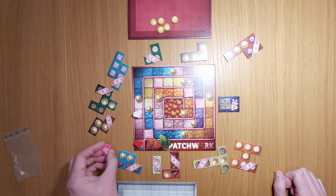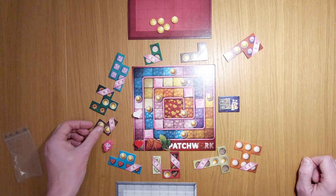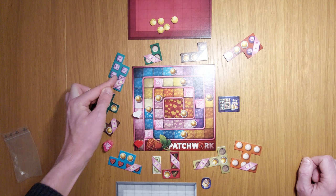Now we're going across and seeing where red is going to go next. In this instance we're going to pick three for this character. I had to pay no buttons, so I still have my buttons here. They can't afford some options, but they can afford this one — so let's say they do it.